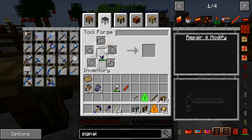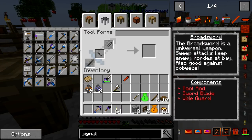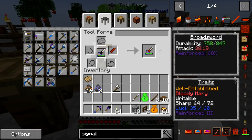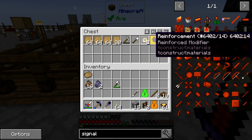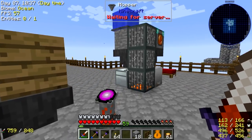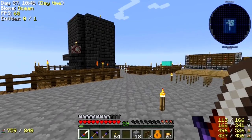Let's combine this with our sword. Oh yeah, there we go — it went from 26.66 attack damage to 38.19 attack damage. I think that's worth it. A little bit less durability, but that shouldn't matter once we level it up because we can get reinforcement modifiers — it's already Reinforced 3. And our obsidian over here — wow, that's a lot of obsidian — we're almost all the way full on obsidian now. That obsidian will make getting more not a problem at all.